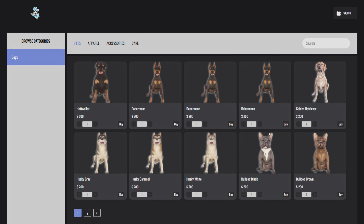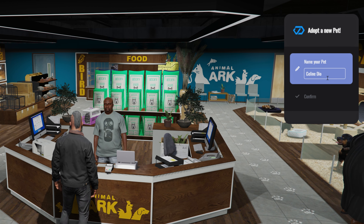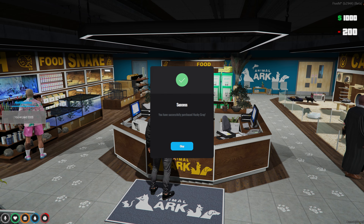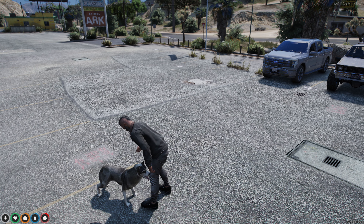Pick your dog's clothing and anything else for your dog. Pick a name, confirm it — just like Celine Dion — and enjoy your pet. Always make sure to pet your furry friends.